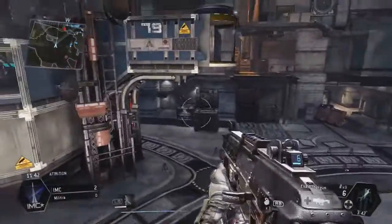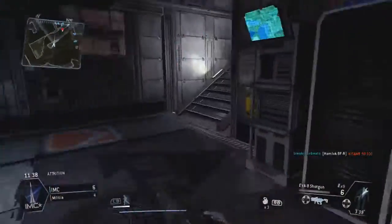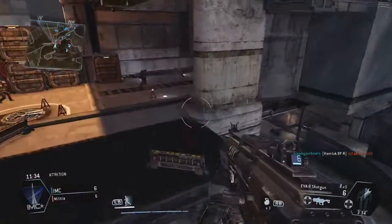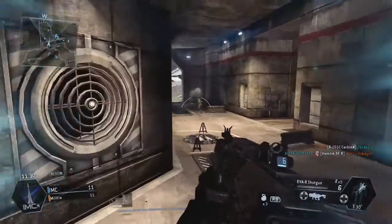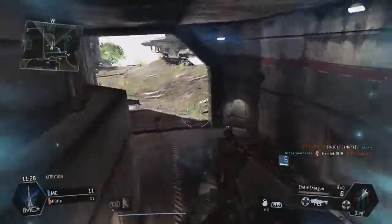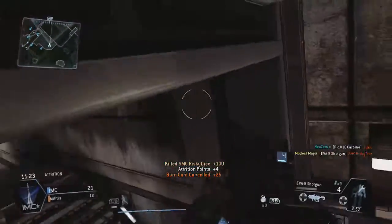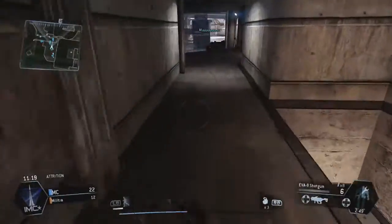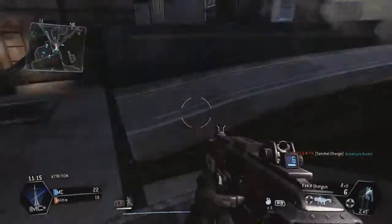It's a great map and I really enjoy the way that the actual gameplay flows in this map. I feel like there's enough space for the Titans to be able to feel, to some degree, secure and do better than usual. But at the same time, there's plenty of escape routes for the pilots and plenty of height advantages they can wield against the Titans. So I feel like each faction — each class of infantry — has their own weapons and tools at their disposal.